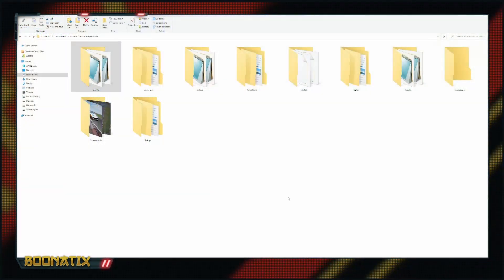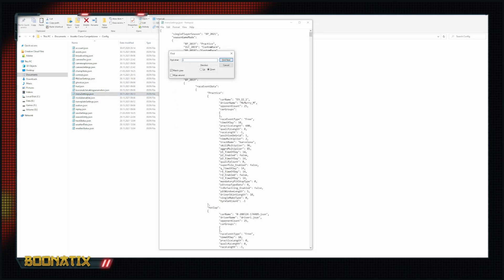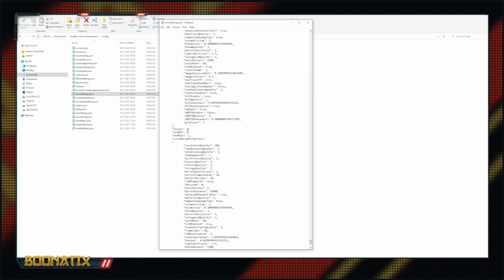You may also notice that for some players the game creates underscore two dot DDS files, which are compressed even more and lacking quality. This is controlled by a setting in the menusettings.json config file, found in the Assetto Corsa Competizione config folder. Search for 'texCap' — for most players it will be set to 1, which creates the standard underscore one DDS files. Setting it to 0 prevents DDS creation; setting it to 2 applies maximum compression for smoother performance, but the liveries will look much lower quality.